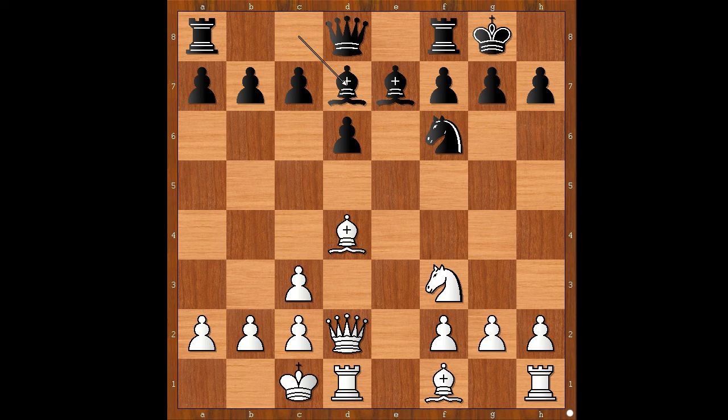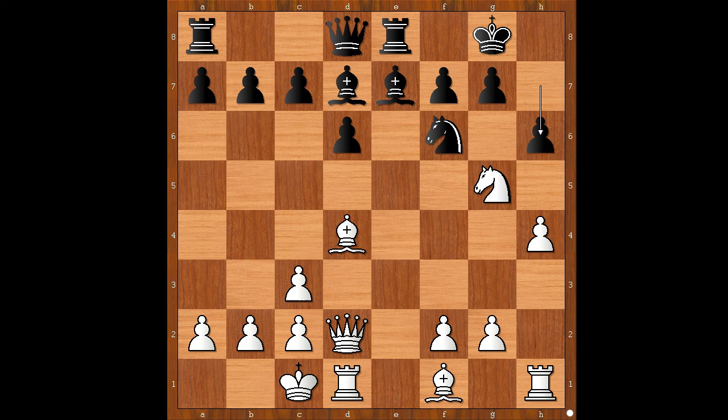Perhaps some players with the white pieces in this position would consider developing the light-squared Bishop, perhaps to D3. Vaishali played H4, intending Knight to G5. So now later, Rook to E8, Knight to G5, H6 — kicking the Knight back.